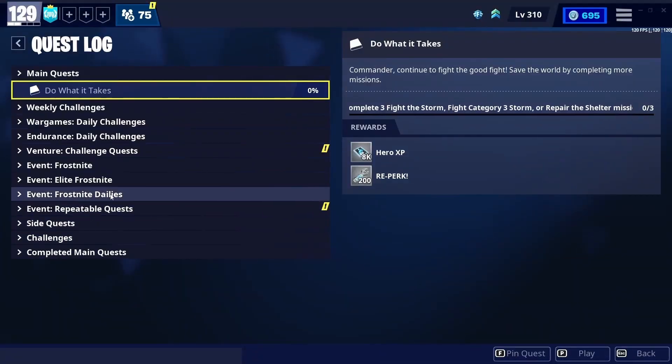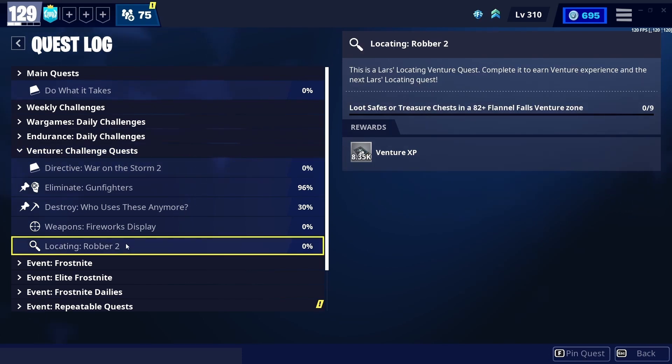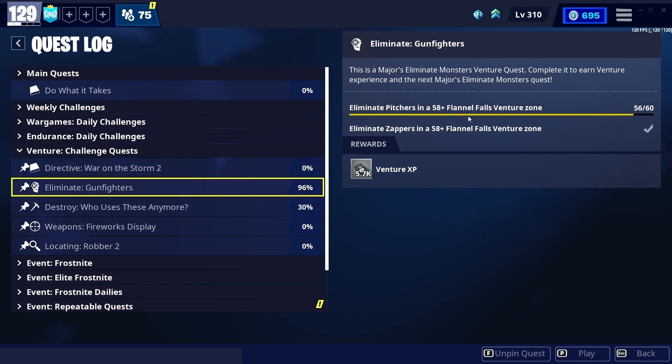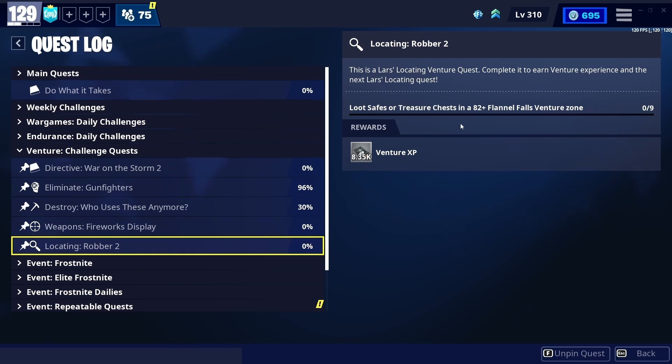After that, go to your quests and you'll see the venture quest challenges. I completed a lot of mine on the last mission. You can see there's 'loot a llacer treasure chest' in an 82 zone, which I don't have unlocked yet. We're going to pin all of these so I can track them in-mission. 'Eliminate husks with explosive ammo' is also an 82. 'Complete a Fight the Storm category 2 mission in a 58' we can definitely do — that gives 6900 venture XP. The lower ones give 5.7k, and the 82s give 8k, so the higher the power level challenge, the more venture XP you get.